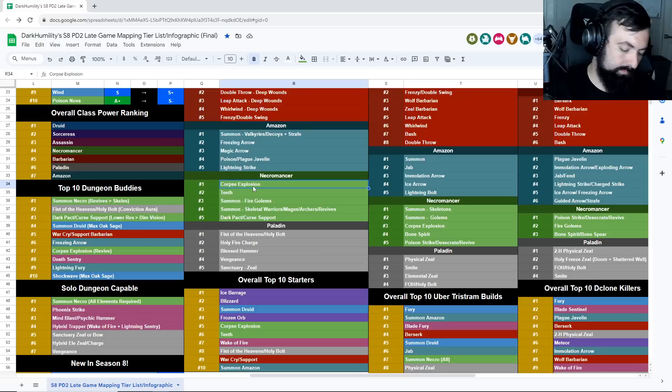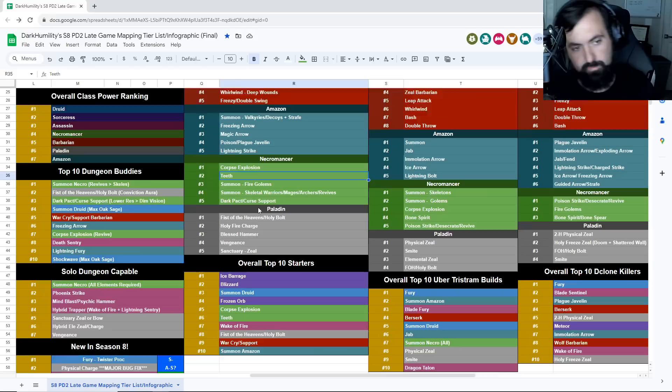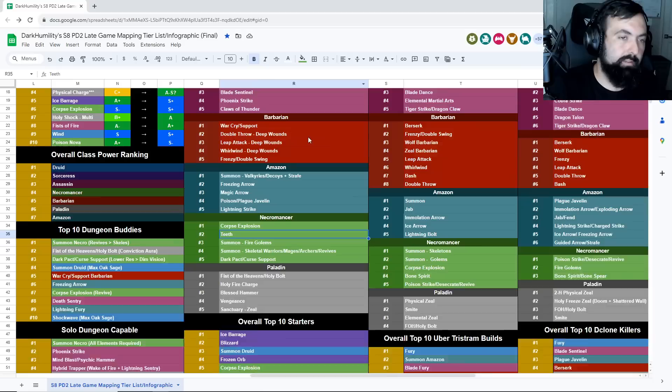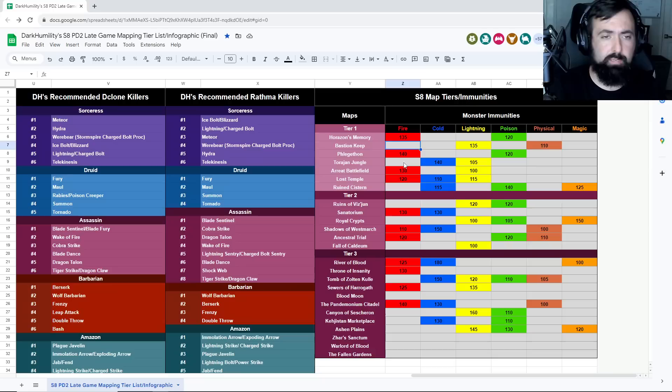Other things that help Corpse Explosion: Hoto (a Vex rune involved), plus anything that gives plus-skills, negative enemy fire res, and FCR. Try to get really high damage physical revives — Death Lords from Crystalline Passage last a long time. You don't need insane revives or pre-buffs to perform on this build. Teeth is one of my favorite starters. For Corpse Explosion maps, you can do pretty much any map but avoid fire-immune maps — Bastion's Keep will get absolutely blown to shreds by that build. Ruined Cistern works.